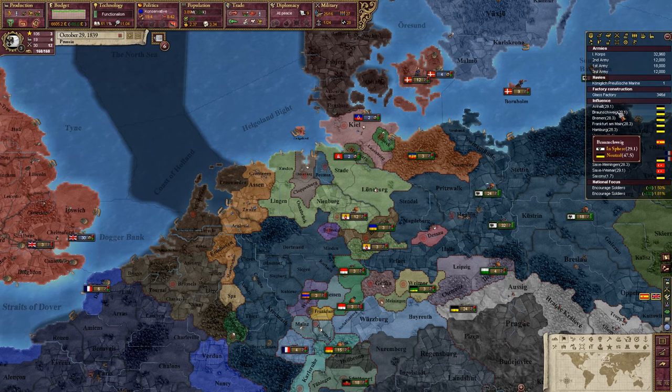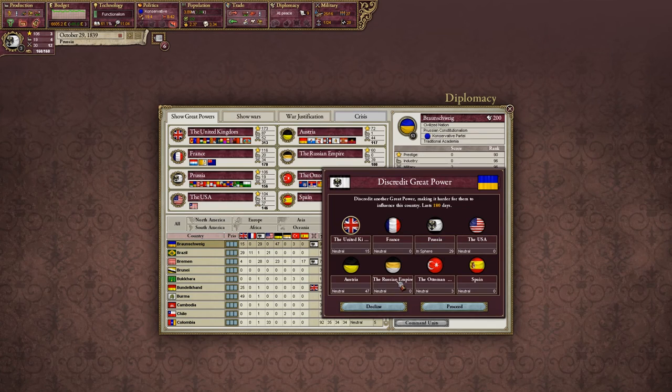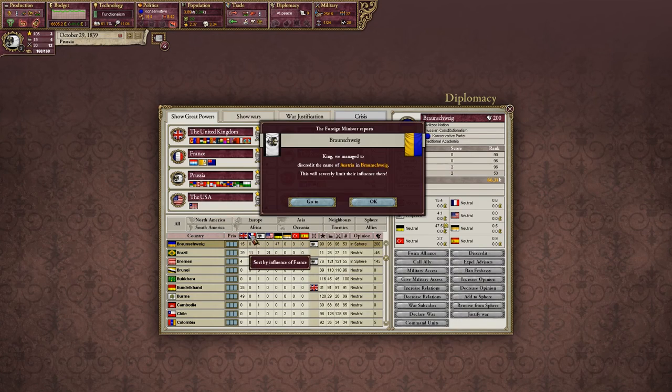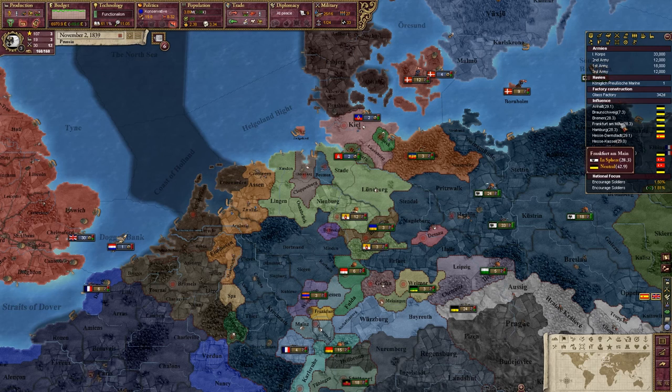Unhalt is growing hostile - no, sorry, it's still hostile to Austria so I don't really care. And so long as they are in our sphere, they can't discredit them. I think we do need to discredit Austria in Brauschweig, because they are growing really quite strong here. So that is what we are going to do - we are going to discredit Austria and start influencing Brauschweig. We are currently doing Hannover and Brauschweig; we don't need to do Hannover anymore, we just need to make sure that we combat them. We probably should have waited until we had 50 and then just banned them.